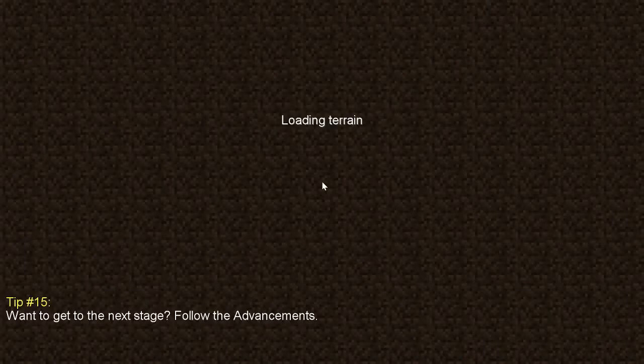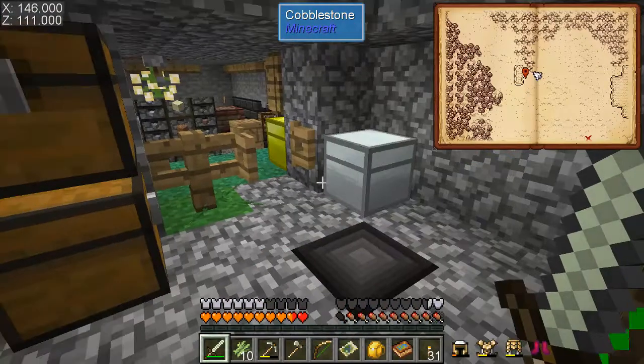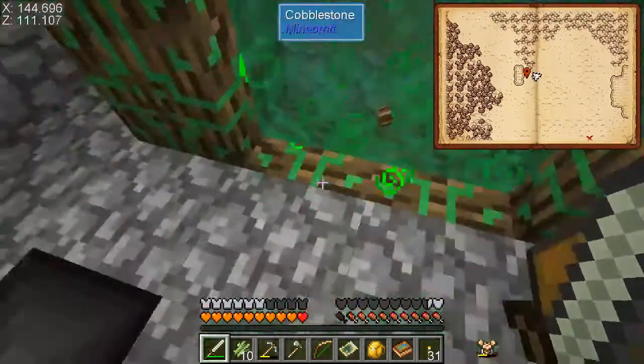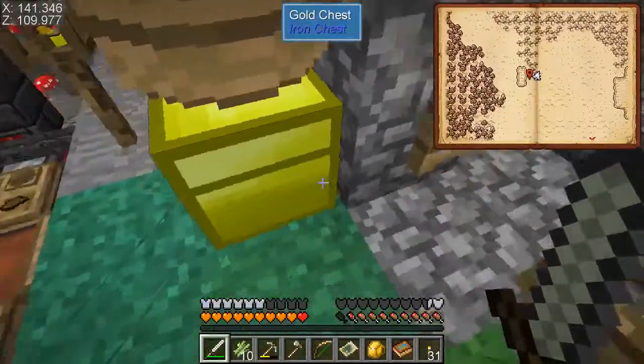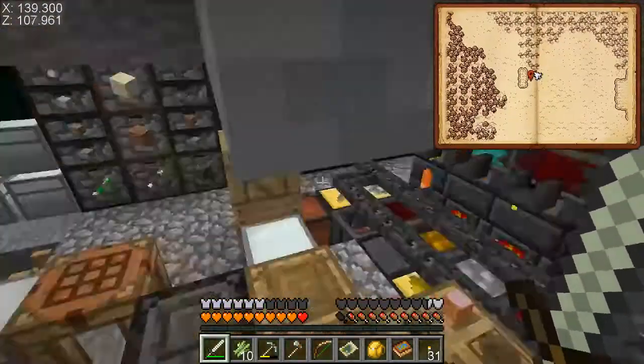They go through walls, obviously — because they're ghosts. And that means they get outside of my mob farm. And they don't take any damage from the Punji Sticks. So I can't automatically farm them.